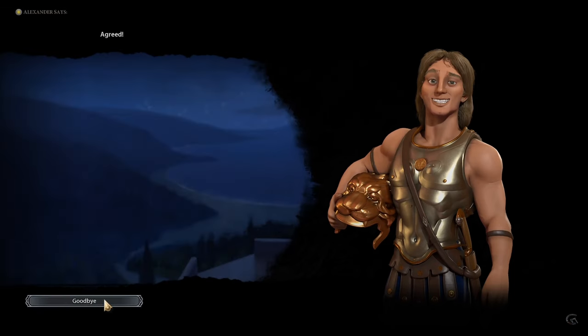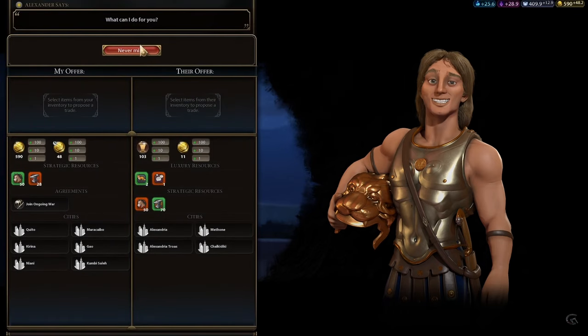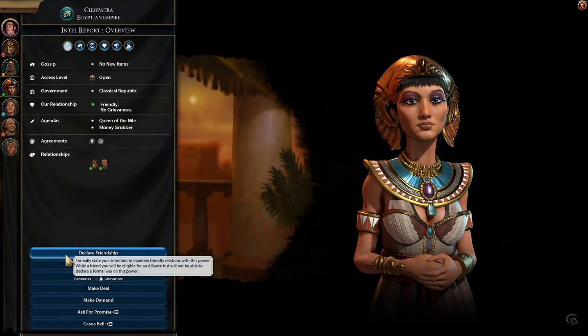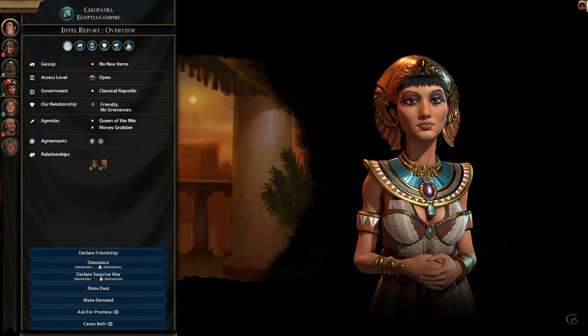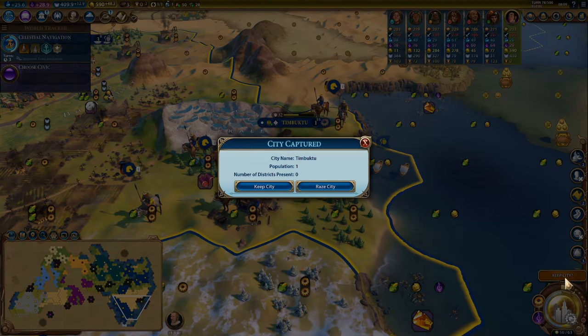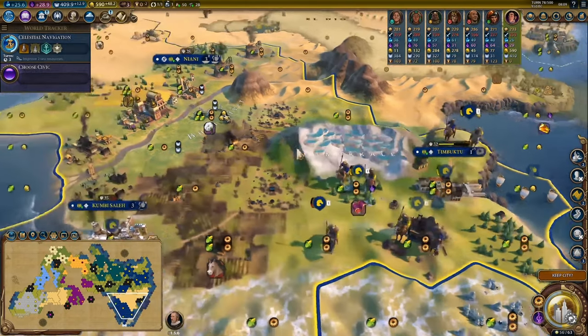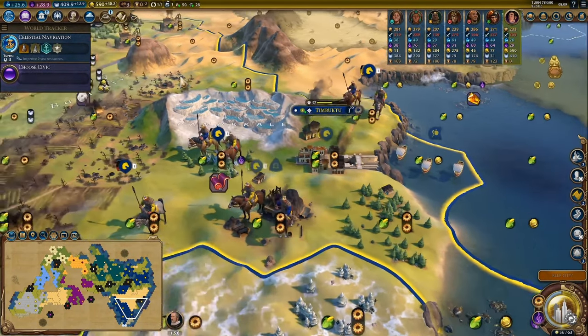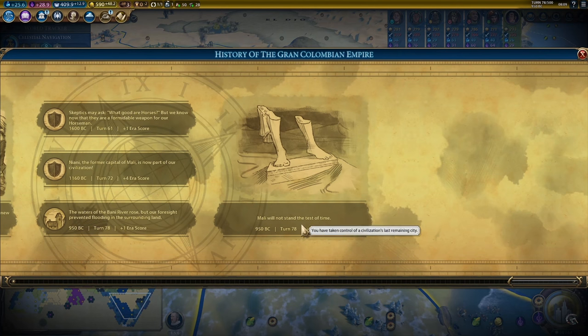By not generating grievances with everybody, you have a better chance to lock civs into declared friendships, meaning you'll have someone to trade extra luxuries and strategics to as you conquer the world. If you aren't playing domination and don't desperately need the plus 5 era score for a golden age, I'd suggest not killing the city — the sooner you lock neighboring civs into formal friendships, the sooner you can stop wasting production on a military. Also, if you do decide to completely eliminate anyone, make sure to conquer their capital city first and leave a different city to finish them off. Taking the capital gives plus 4, and then killing them gives another plus 5, for 9 total. If their original capital is their last city, you only get plus 5 and lose the plus 4.